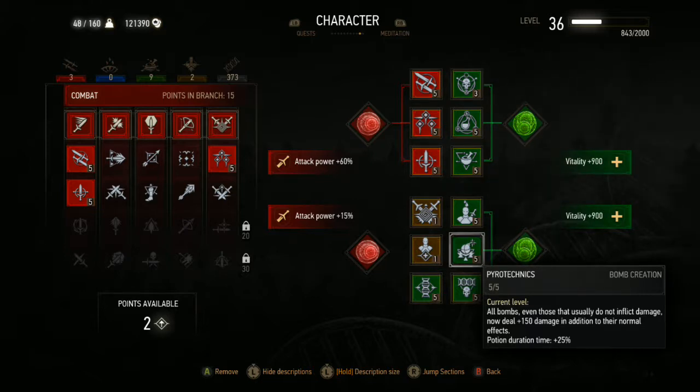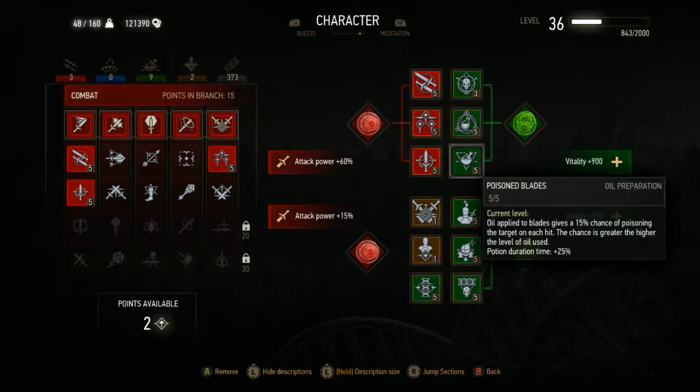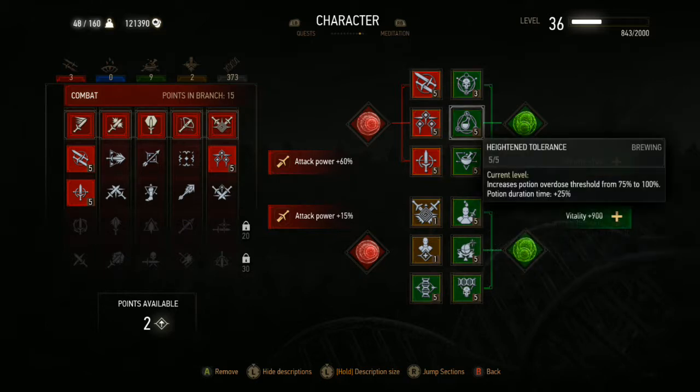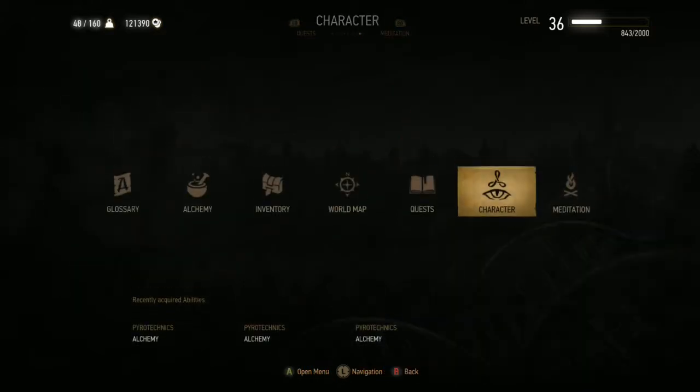The Katakan and Doppler mutagens are both very useful for critical hits. Synergy increases the bonus for mutagens placed in the mutagen slot by 50 percent — I did this because I wanted more attack power and vitality, so my attack power is up by about 75 percent. I also have Pyrotechnics to boost my bombs, Protective Coating for critical hits against specific enemy types, Poison Blades, and Heightened and Acquired Tolerance to boost my toxicity level so I can take more potions and mutagens.